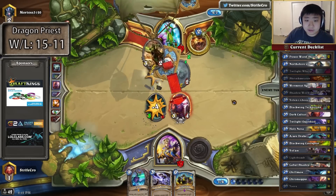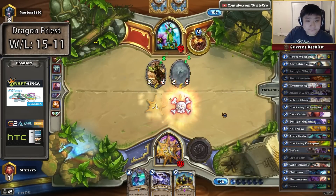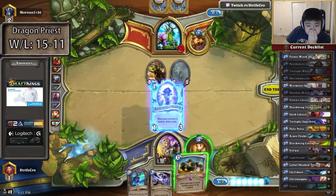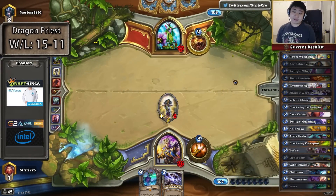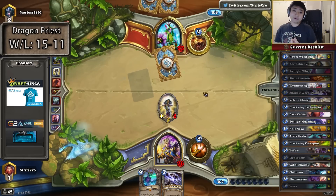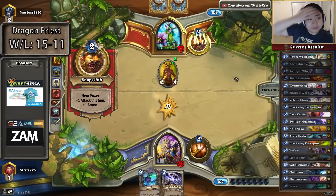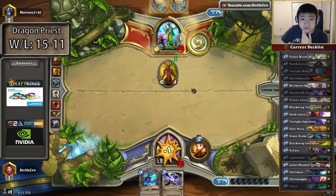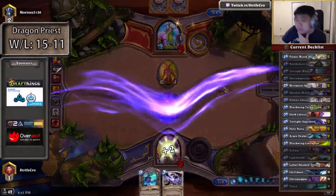I might convince myself to Light Bomb here. Yeah, so this is a good Light Bomb. I'm going to set up for the heal next turn on the cleric. Because turn 9 I have Ysera, so turn 8 I can drop a cleric and then do nothing. A 1-2 and 1-3 is pretty much the same. If he has a Keeper or a removal, it doesn't really change anything — I guess I'll take one more face damage, but otherwise it's not relevant.